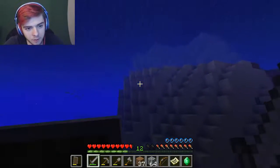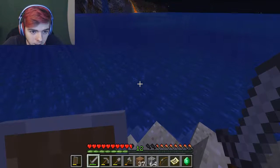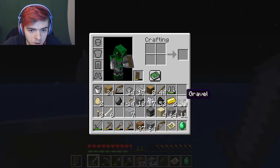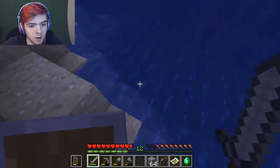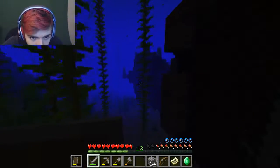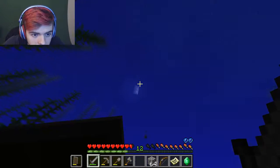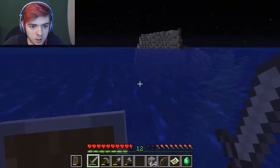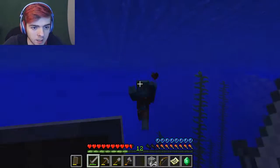First and foremost let me empty out my inventory. Get rid of the spider eyes - nobody needs that shit. All this stuff I don't need. I'll get rid of the dirt. That guy's after me but I don't really care, I can get away from him pretty easily. There's also a chest in there so let's go up to the surface. You can go up faster if you hold space while sprinting up in the water, if that makes any sense that you can sprint in the water.